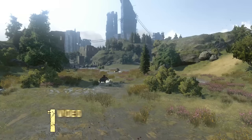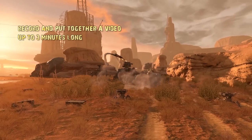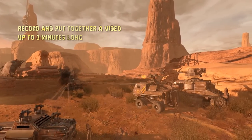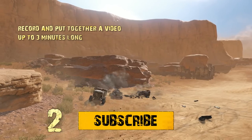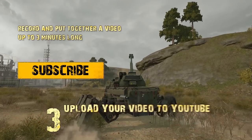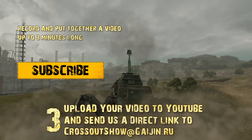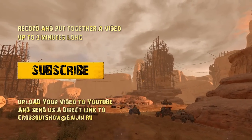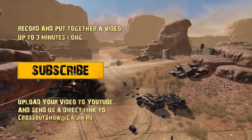Step 1: Record and put together a video. The submitted video must be made by you, must be published for the first time, must have public access for viewers, and must not violate any copyright laws. Step 2: Subscribe to our YouTube channel and hit the like button below this video. Step 3: Upload your video to YouTube and send us a direct link to Crossout Show at Gaijin.ru. The covering email should contain the desired category for your video, your in-game nickname, and the email address registered with your game account, so we can send you the reward should your submission win!